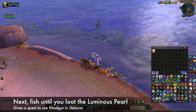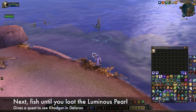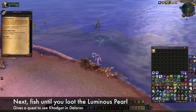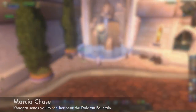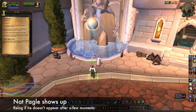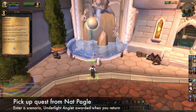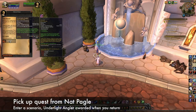Once you've satisfied all the requirements to get the Angler, keep fishing. You should quickly loot the Luminous Pearl, which gives you a quest to go see Khadgar in Dalaran. He will send you to Marsha Chase near the fountain. Once you turn the quest in there, Nat Pagle should show up. Relog if you don't see him after a few moments. The quest he gives sends you to complete a scenario, at the end of which you are awarded the Underlight Angler.